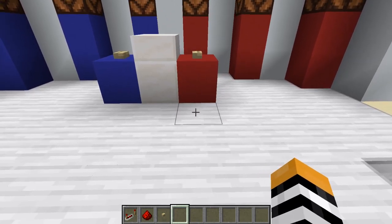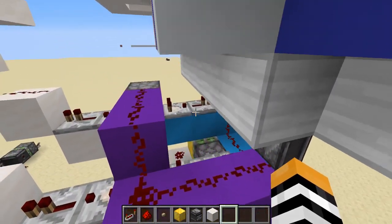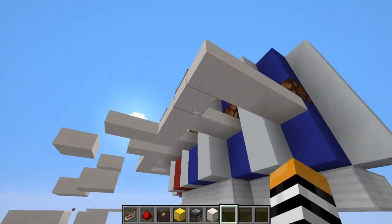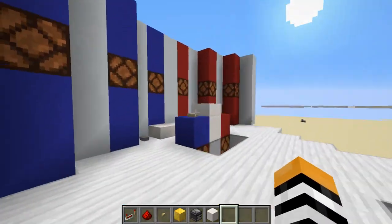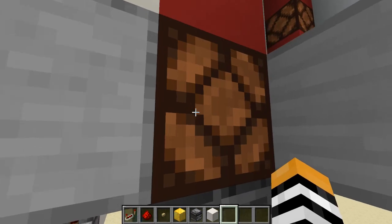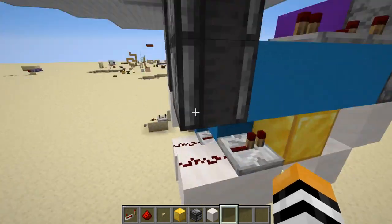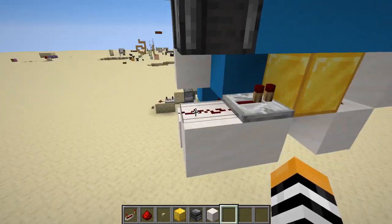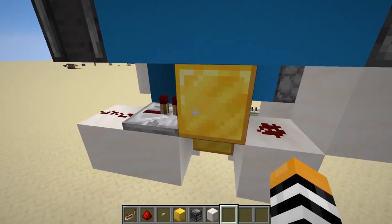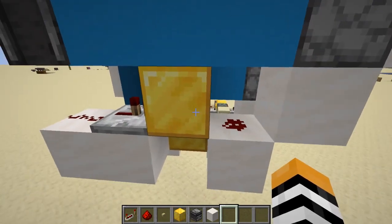Now let's get into how it actually works. This is all of the redstone behind it — there's actually not that much. It's not a very complicated system, and it's actually pretty compact. It all just fits right here, minus all this extra fluff. So when we hit one of these buttons, what will happen is this redstone lamp will turn on, and then the observers here will observe it and send a one-tick pulse into these dots of redstone dust.